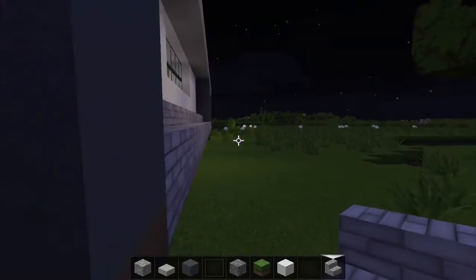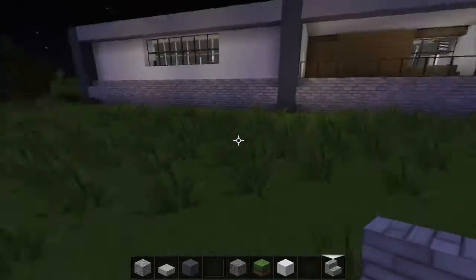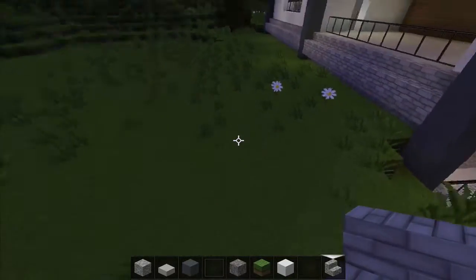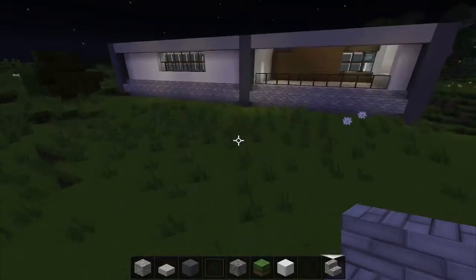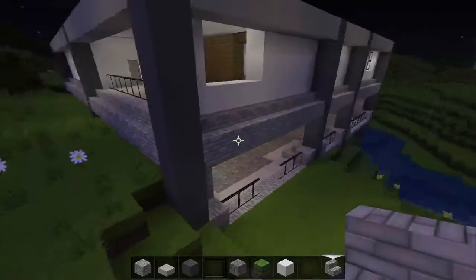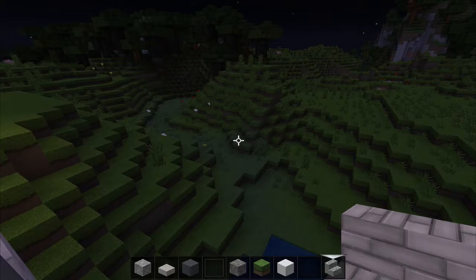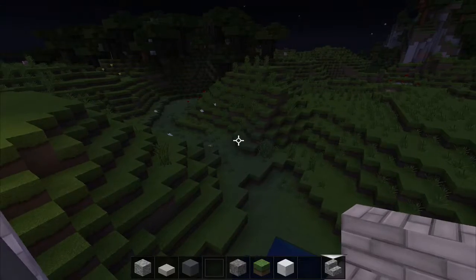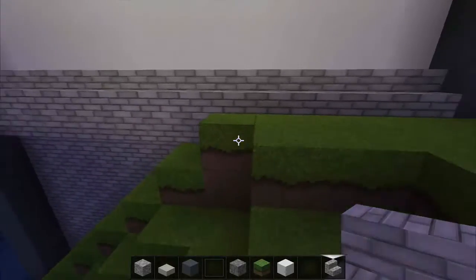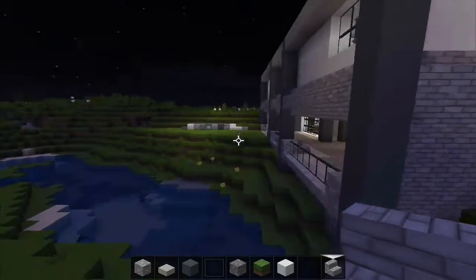There we go - boom, beautiful. So that can be there and then I don't have to terraform anything. I can just have it on this higher plane without adding some weird looking thing. Does that look okay? I can put like a garden back here and it'll cover some of that up too. I think that ties in this area a little bit and just kind of keeps that going, so maybe that's okay.